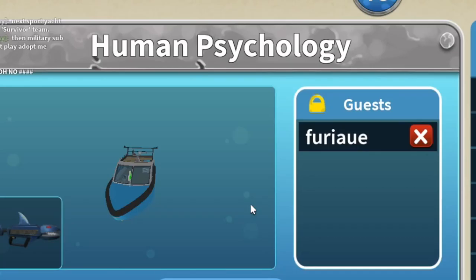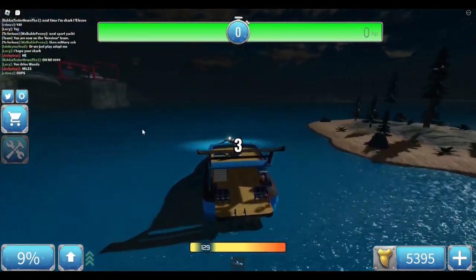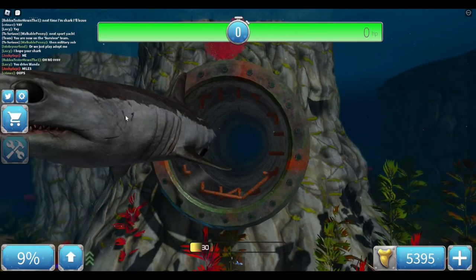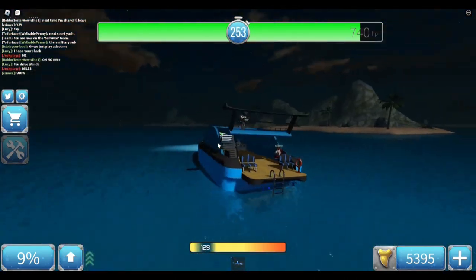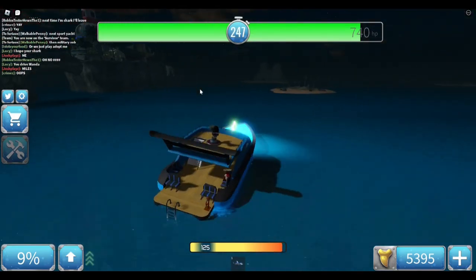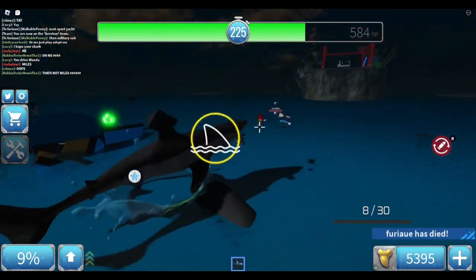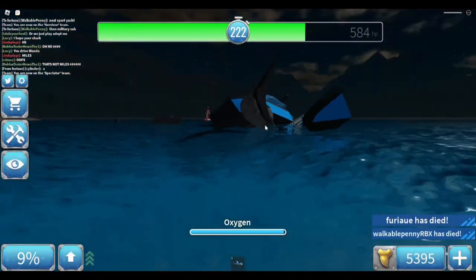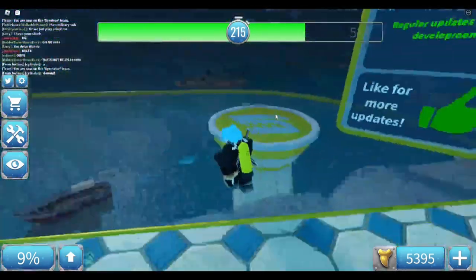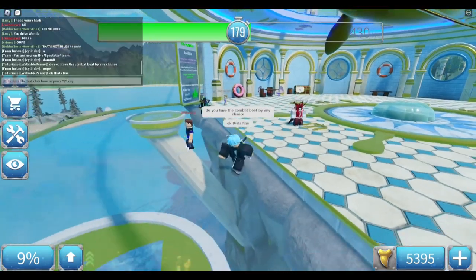Next up is the Sport Yacht, or as I like to call it, the Human Psychology. This one isn't necessarily a fast one and it doesn't have great handling. But it is customizable and it's got two floors, so you can fit the largest group on here. You can fit plenty of people on here and customise it to your own free will. It's more of a customized boat than an actual playtime boat — it's not the best when it comes to speed, but it is pretty good when it comes to power and durability.